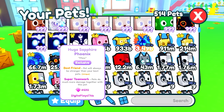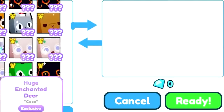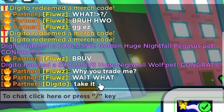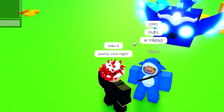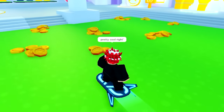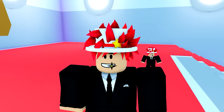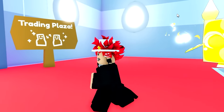We have two sapphire phoenixes and I'm gonna give one to my friend Flu who's here. I'm giving them this one right here - he's like 'wait what?' He's gonna have his own pet now. He says 'W friend' - yeah! Now we're heading to the train plaza to see if anybody wants to offer for my huge sapphire phoenix or my new golden huge nightfall pegasus. This thing looks sick, I love this pet so much.